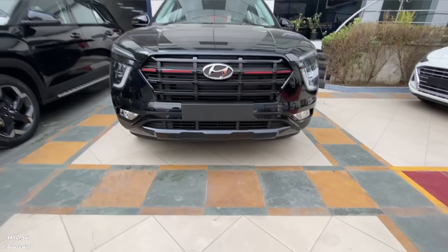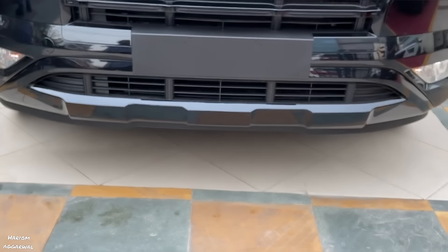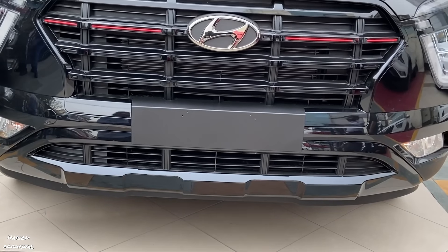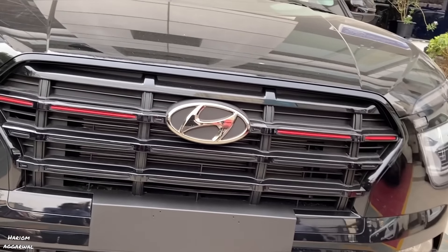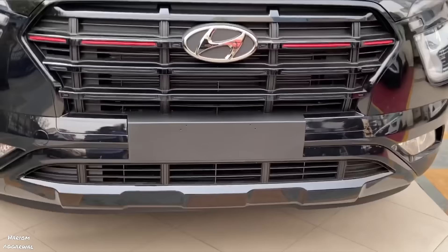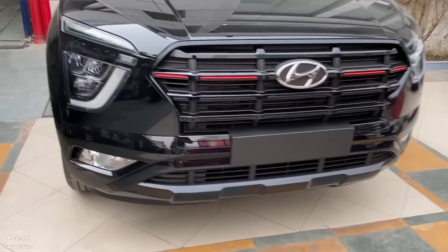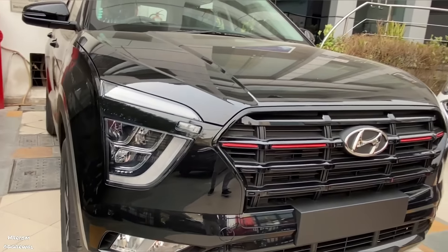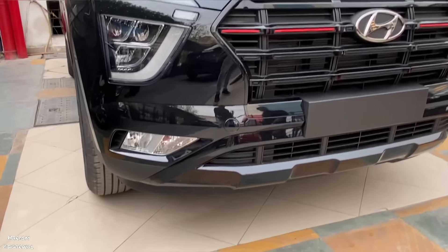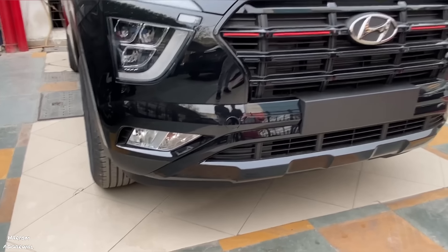This variant I am showing in the video is the S+, in which you will get a glossy black grill. If you look at the skid plate, it will be a silver color. I will also show you the headlight — it will be a trio beam. This is the S+.